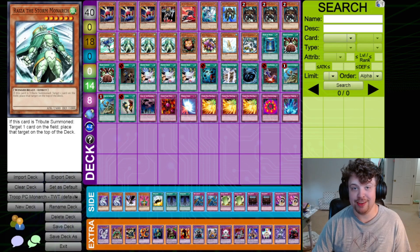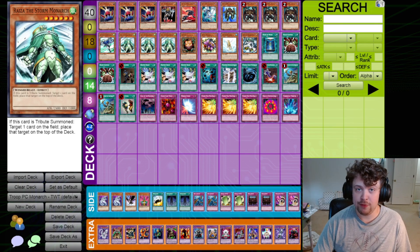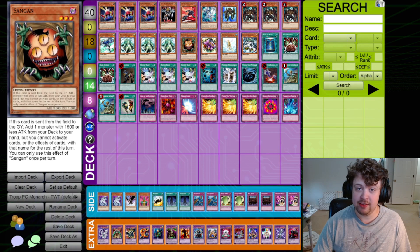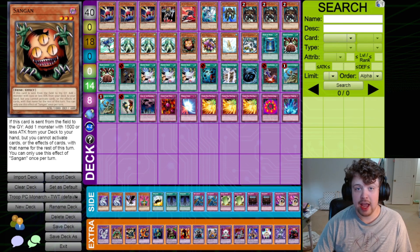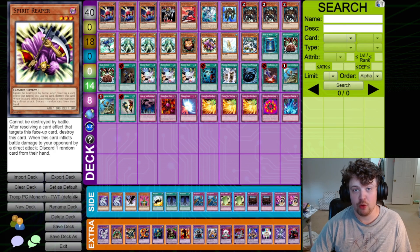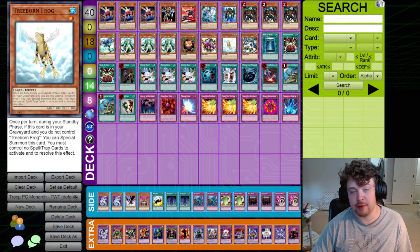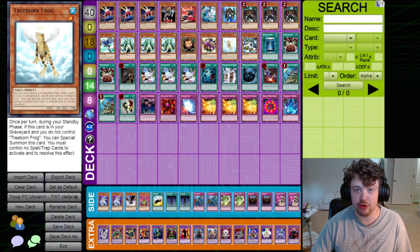Three Rise of the Storm Monarch. This is one of the big cards of the format. Rise on tribute summon will spin a card on field back to the top of the owner's deck — really useful for stalling out your opponent while also disrupting them. One Sangan, still a really good search card — it can get you your Card Trooper and can be used to trigger your Crush Card. One Spirit Reaper, still an indestructible body that can hand rip. One Treeborn Frog — you're playing four Monarchs and have a lot of tribute-summonable monsters, so you want the tribute fodder.